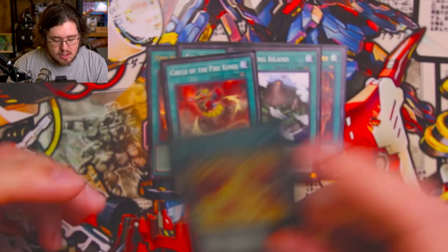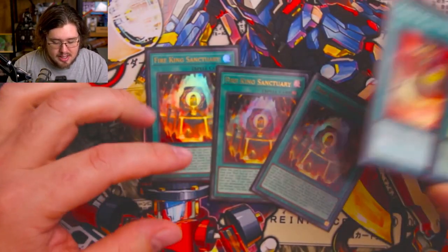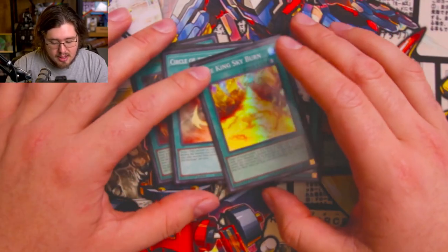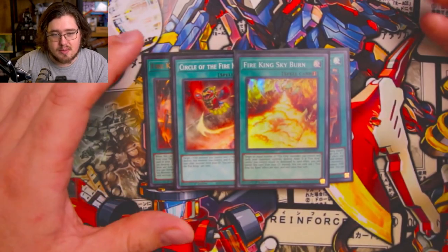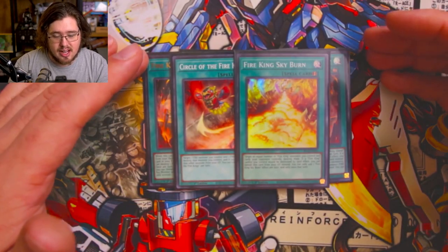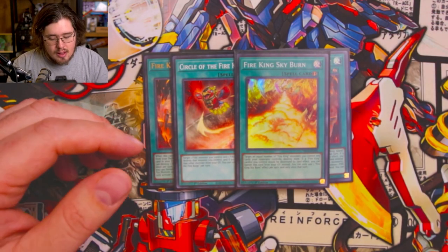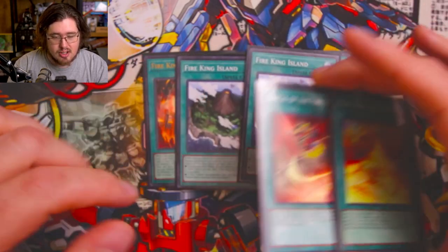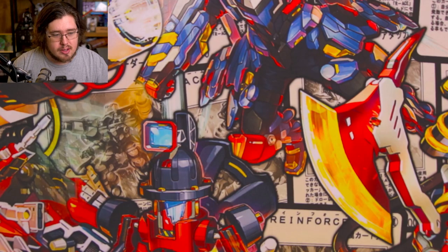We're playing one Circle of the Fire Kings and one Fire King Skyburn as extra search targets for Ponix. If you open Ponix and Sanctuary, or Ponix and Fire King Island, you're fine. Skyburn helps break boards, Circle of the Fire Kings helps extend — they're just good flex tools. On the follow-up after going Ponix turn one to reach Fire King Island plays, you can search one of these two to deal with your opponent's board.